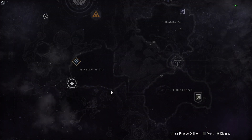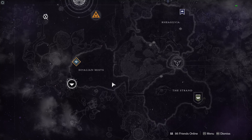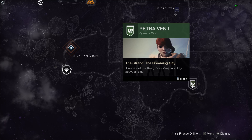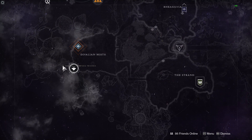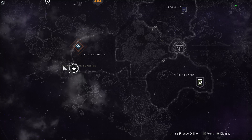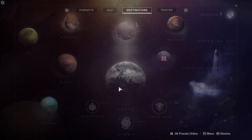Now we've got the Dreaming City, one of my favourite places. There are a number of activities here. Visit Petra — she'll give you bounties that point you toward even more powerful loot. You've got the Ascendant Challenge: she'll give you an Ascendant Challenge bounty, and this week it's in the Bay of Drowned Wishes. Use your Tincture of Queensfoil, a portal will open, jump in and complete the challenge.